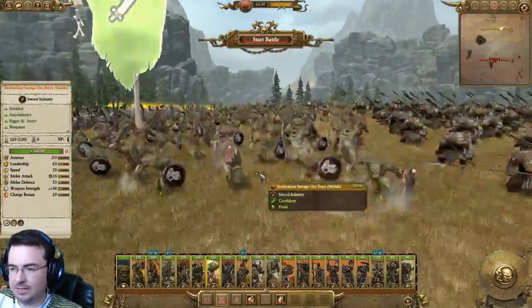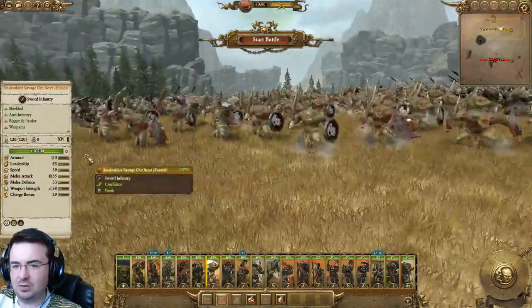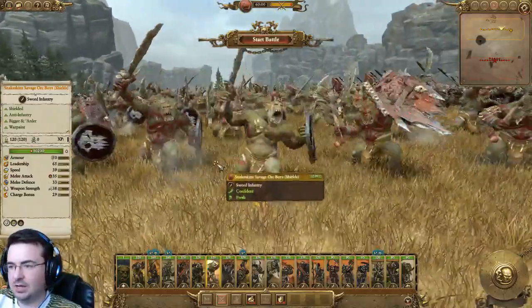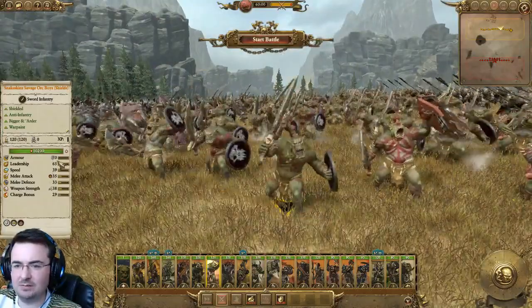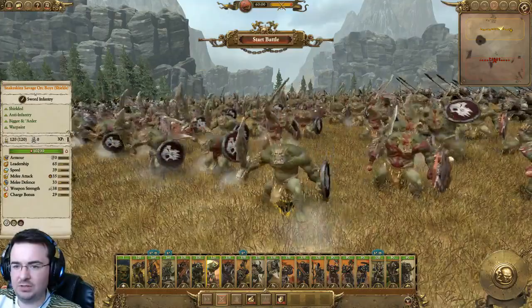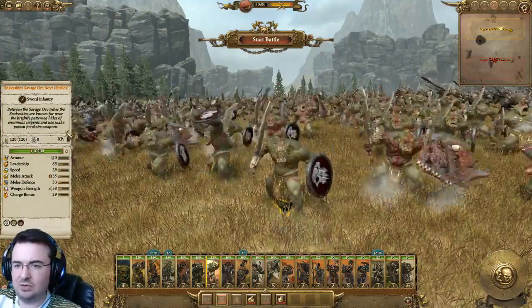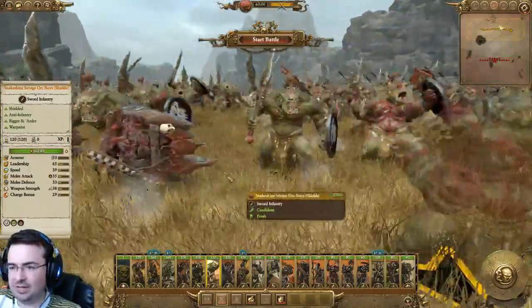We have Savage Orc Boys with snakes — basically a shielded variant of Savage Orc Boys, and these are quite high level Savage Orcs. I love playing as the Savage Orcs. They do lack just a wee bit of punch sometimes, and obviously they still have no armor. They are a wee bit better though, and of course they've got their physical resistance. I'm not entirely sure about the shields but you can't have them all exactly the same or they'd look too uniform.